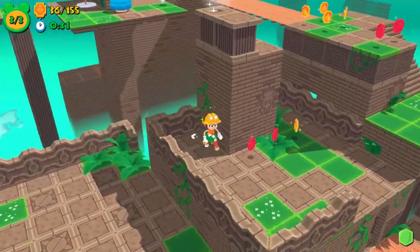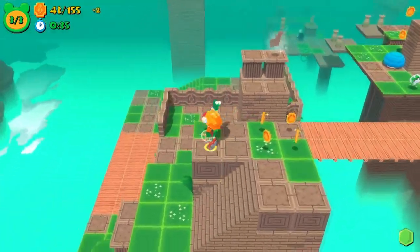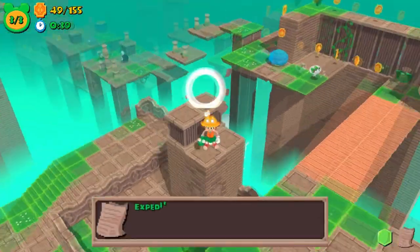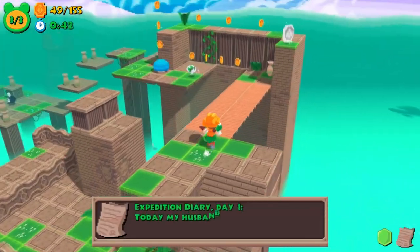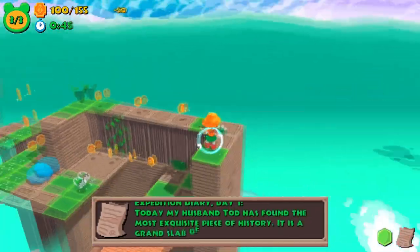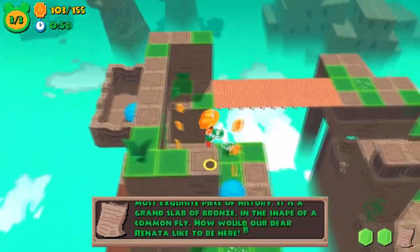Frog Gun offers much more than it might likely seem. The story revolves around a budding young explorer named Renata, who sets off after her parents who failed to return from an expedition. Along the way she encounters a man named Jake, who insists that Renata is headed somewhere great.